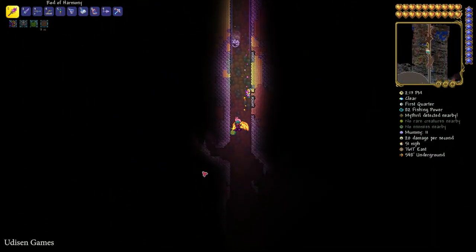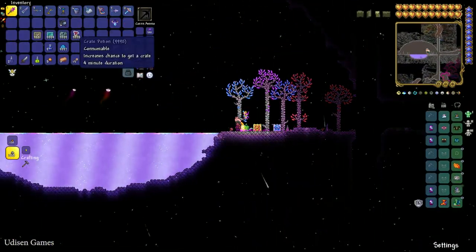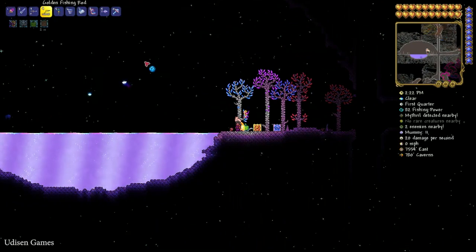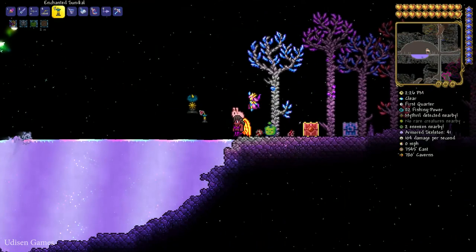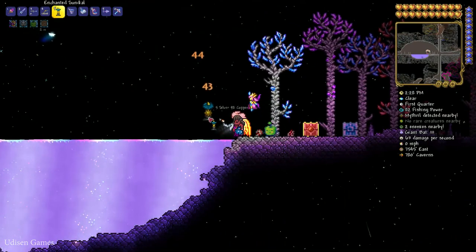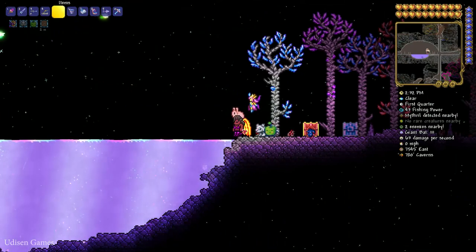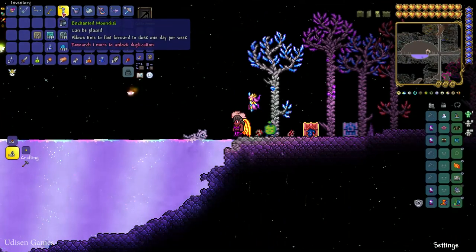If you don't want to spend time searching this biome, watch my previous video with a fresh seed for the latest version of Terraria with Shimmer — you spend only 2 minutes to reach the Shimmer. Find the Sundial and place it in the hotbar. Stay near the lake — pay attention, do not go inside the liquid. Press Q button to drop the Enchanted Sundial into the Shimmer. You see the animation, and the Sundial becomes the Enchanted Moondial.